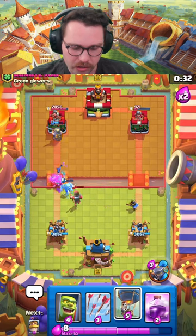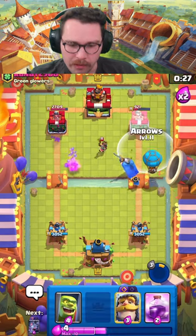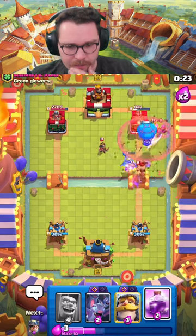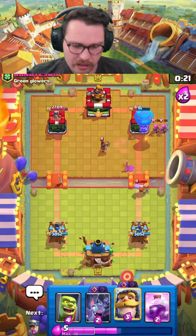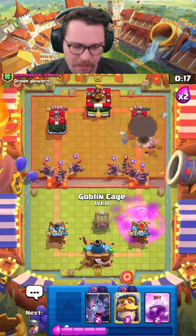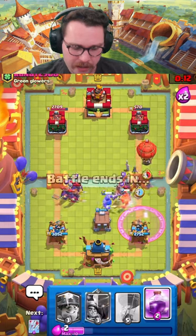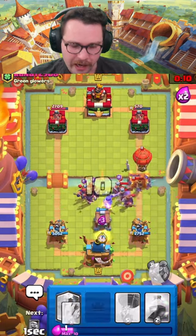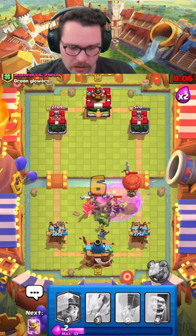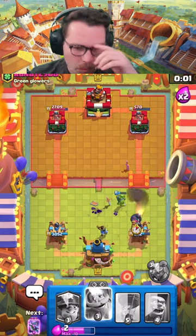Evo Archers are definitely a threat so we need to have our Arrows ready for them — and there they are. I forgot that Evo Archers don't die to Arrows, which seems kind of weird to me. We need to pull all of this in, and once that locks on we're going to go for our Bats. He does have a Balloon — that kind of makes sense now that I think about it. I'm going to Arrows here just to minimize the damage we take from the Balloon — one shot is more than enough.